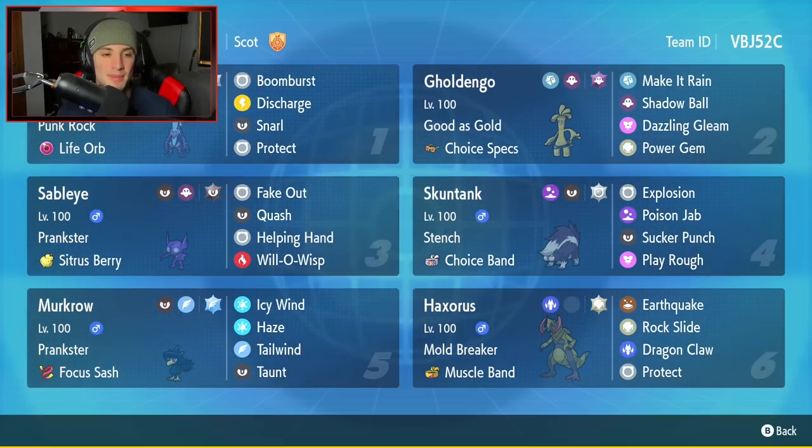Starting off the team preview in the top left corner we have Toxtricity — electric and poison typing with Punk Rock as its ability, holding a Life Orb. Its moves are Boomburst, Discharge, Snarl, and Protect. Second Pokemon is Goldengho with Choice Specs, the ability As Good As Gold, and moves: Make It Rain, Shadow Ball, Dazzling Gleam, and Power Gem. Middle left is Sableye — a great support mon with Prankster and Scissors Berry, running Fakeout, Quash, Helping Hand, and Will-O-Wisp.